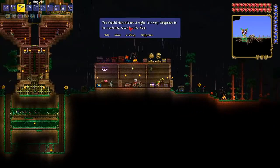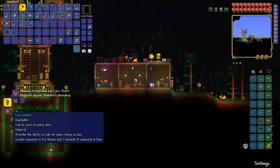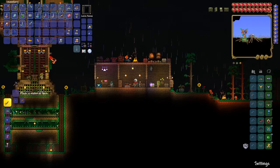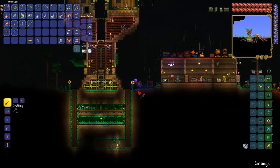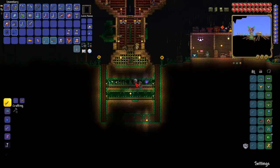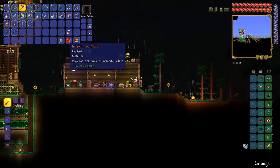You can make the lava charm into lava waders, or a molten charm — both of those are materials. I'll have a look at which one's better to use. Another slime statue, that's useful. And the Staff of Regrowth, which is super powerful — you can use it on grass to make it grassy, and when you use it on goods you have a chance of getting extra. So I got extra seeds and got an extra blink fruit, which will be very helpful.